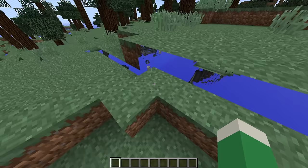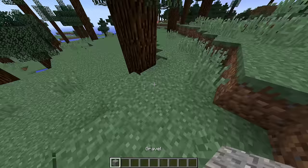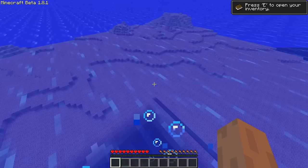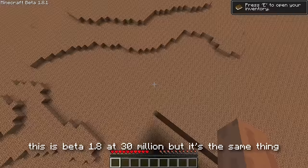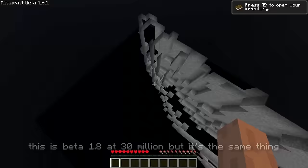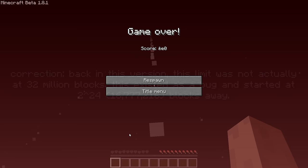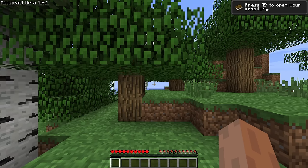This is the same bug that existed in infdev — the blocks are detaching on chunk borders and movement is really stuttery. The next limit was manually added by Notch and exists precisely at 32 million blocks. As soon as you cross this border, you will fall right through the world. This limit existed to prevent players from reaching the Far Lands, because those generated at 2 to the 25 blocks away.